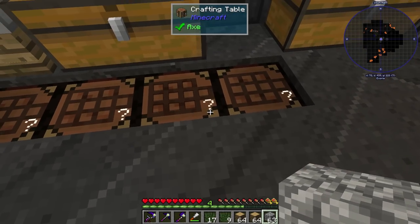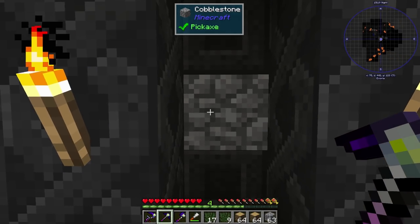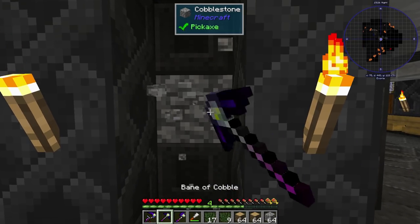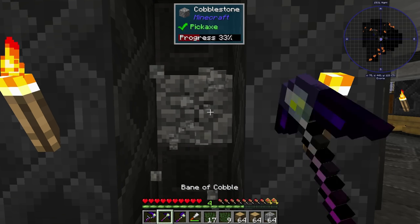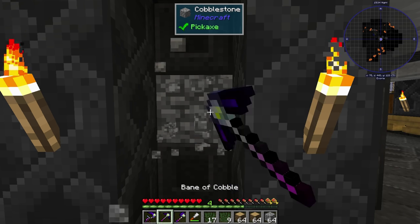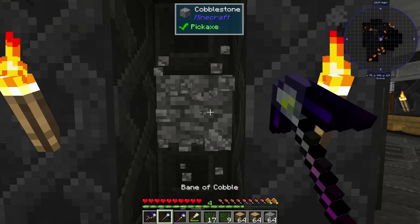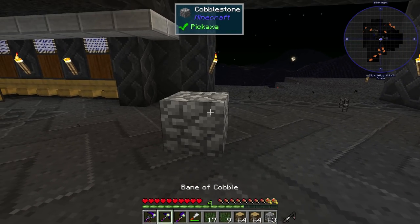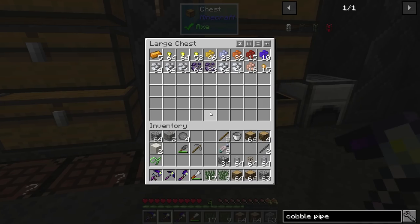Let's go back and make the actual transfer pipes we need. I should show you the cobblestone generator first - there's one in this wall. I have this beta cobble pickaxe with a modifier that when you're breaking cobble in a cobblestone generator it automatically puts it in your inventory, and it doesn't actually destroy the block - it just keeps flashing and respawning. So you can get cobblestone really easily in this pack.